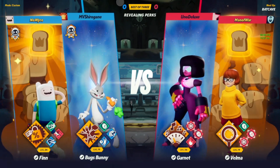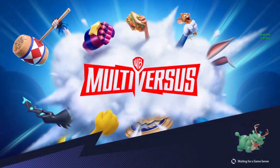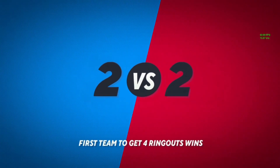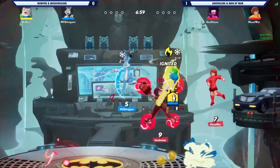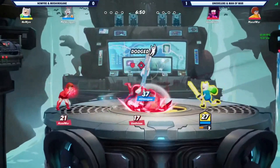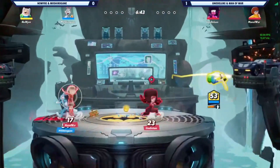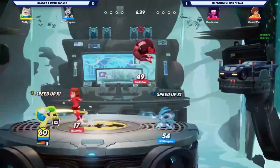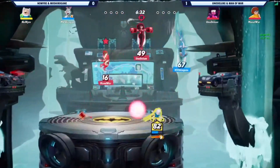In MultiVersus you want to cancel your jab into something — an up tilt, up special — to create a combo, but Garnet actually gets the most bang for her buck by just mashing the jab out. Alright, here we go — game two, Bat Cave, up close and personal. Already off the bat the rocket punches are going off. Garnet plants the star — that's one of the sickest things. This character can combo into the star, carry someone into a corner, go for wall bounces, and use neutral special cancels to get more pressure.